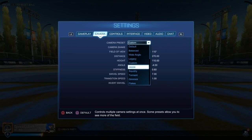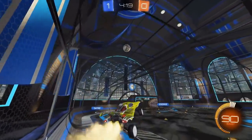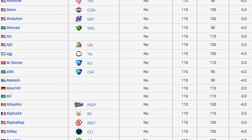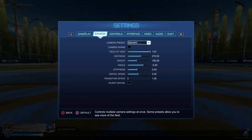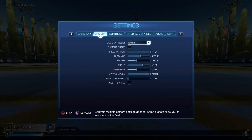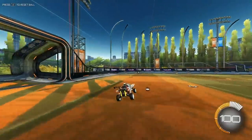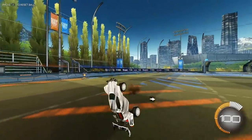Before I get to breaking down each setting, I just wanted to briefly mention the new preset option in the camera settings menu. Since I made my last camera settings guide, Rocket League has implemented a preset option where you can copy a pro's settings. Do not just pick your favorite pro's settings and click off this video. Just because a pro uses one set of settings does not mean those settings are going to be best for you. What I'm going to do instead is show you the most common settings that pros use — so you can experiment and figure out what's best for you. It's totally fine to start with a pro preset, but stay ready to adjust these settings as I go through them.